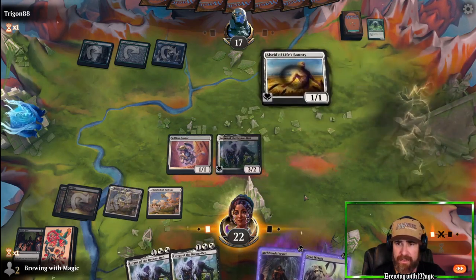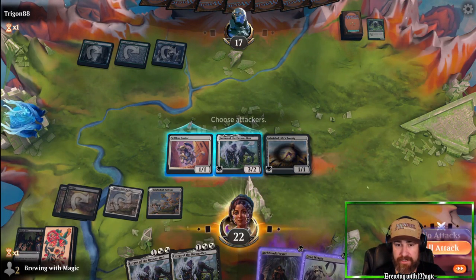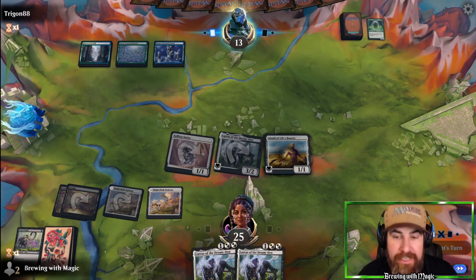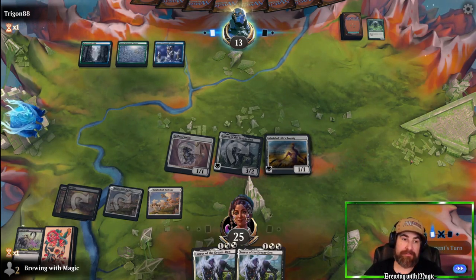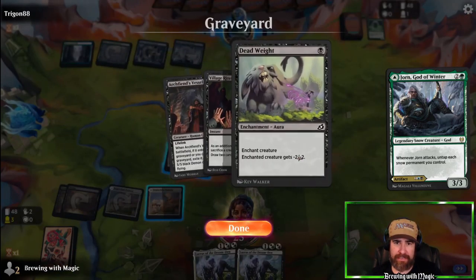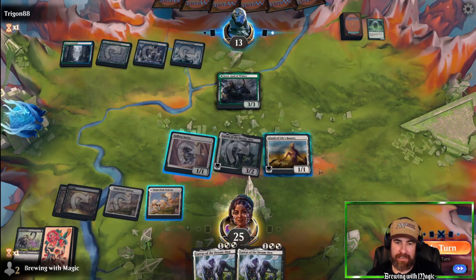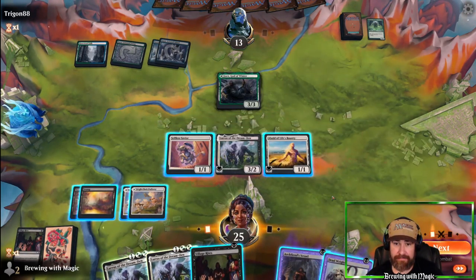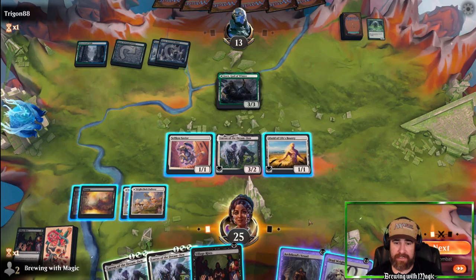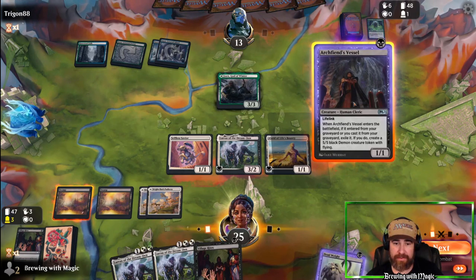We bring back Loris with Owl Seed of Life's Bounty, wait a turn to do the Dead Weight first and clear the board. We swing with the team leaving one mana open for Loris to protect. We're in a good position — all they can really do is bounce or use fight cards. Opponent reveals Jorn, God of Winter — we don't have quite enough to kill it but we might topdeck what we need. A Village Rites can turn it into a sad little 1/1. We're okay throwing it and attacking with Loris — if they block, we have another Loris as backup.